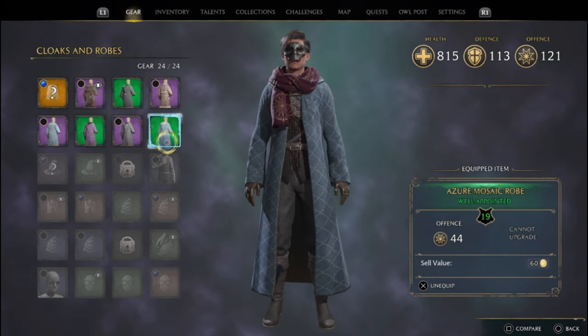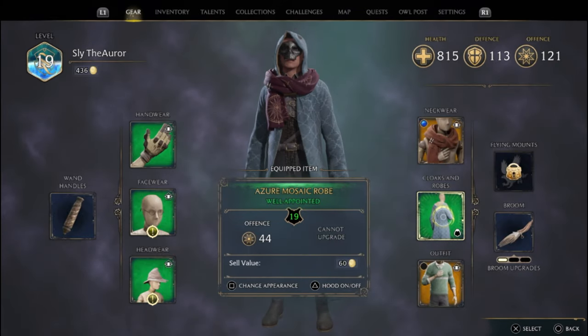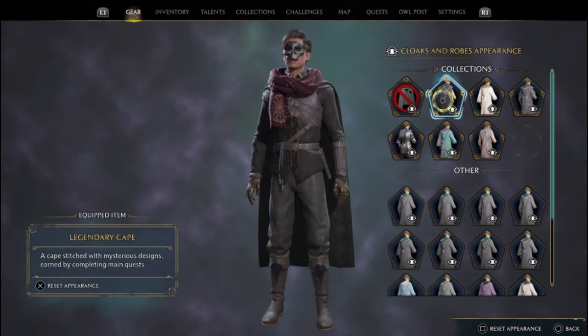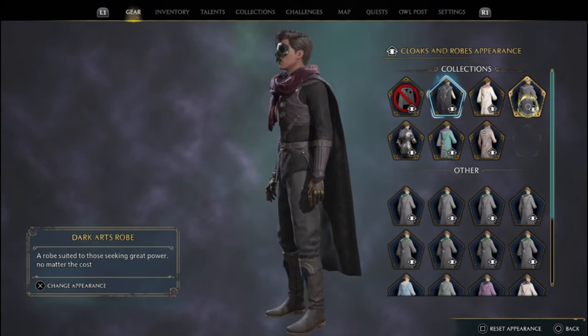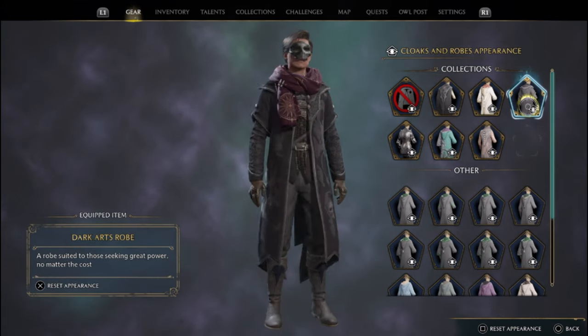So if you want to have a powerful item but don't like the way it looks, you can simply hover over the item, hit Square, and change its appearance. I love this addition because it allows you to wear all of your most powerful gear while still looking however you want to look.